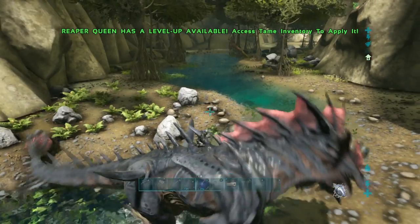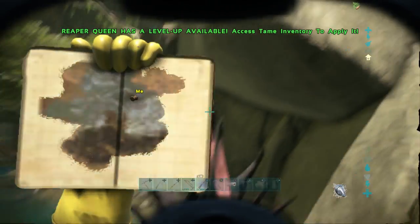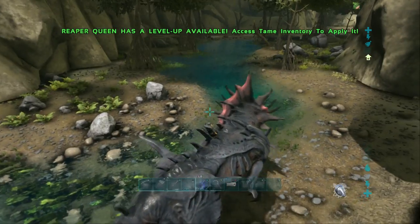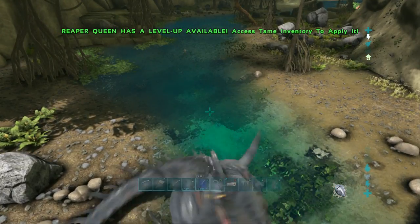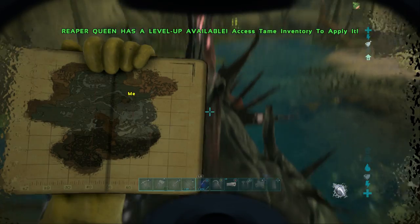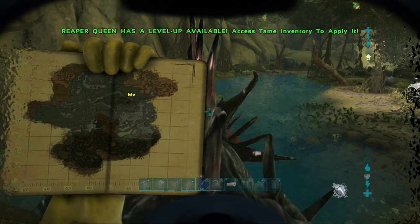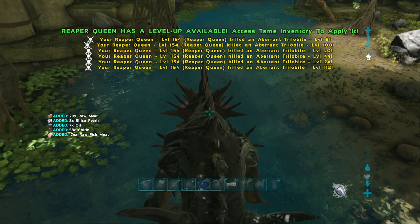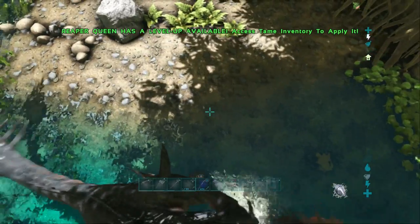I just ran across this river killing trilobites. I don't have a GPS so I can't show you the coordinates, but this river is not even that hard to find — it should be one of the first things you find. There we go, it's about right there on the map. I just killed all those trilobites — I didn't even see half of them.